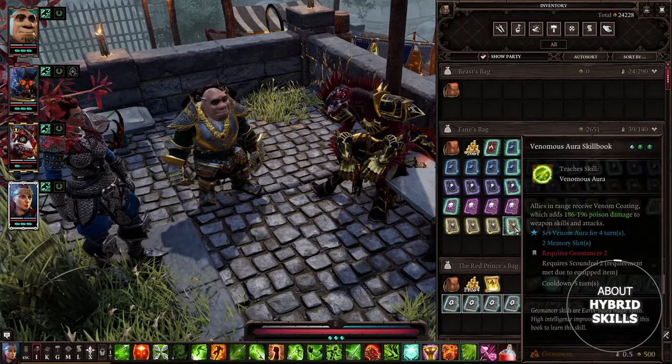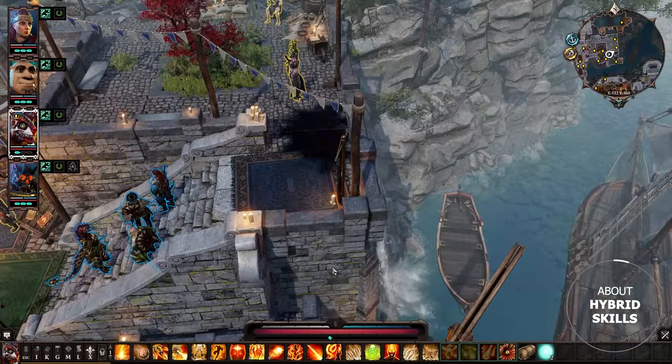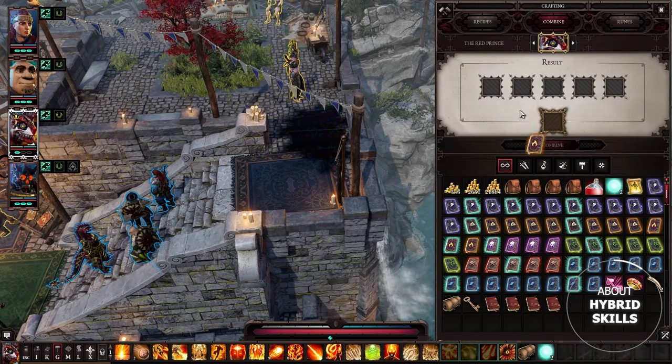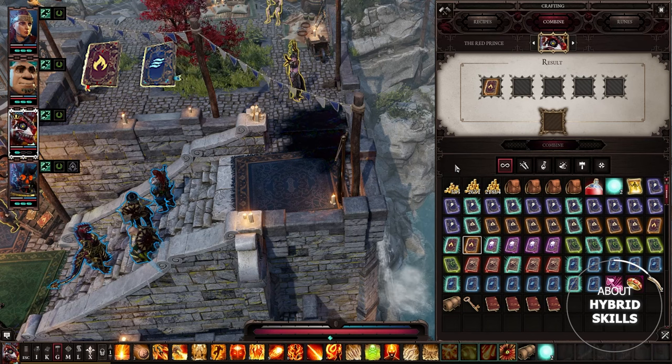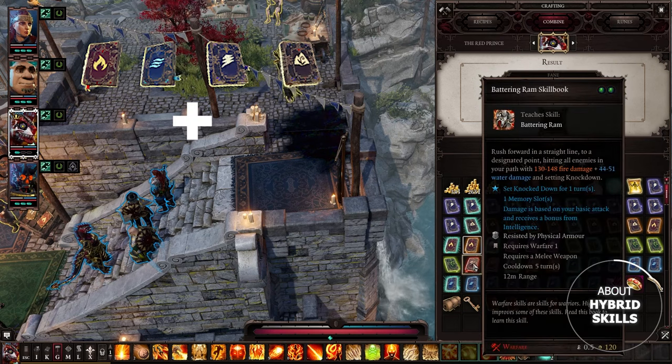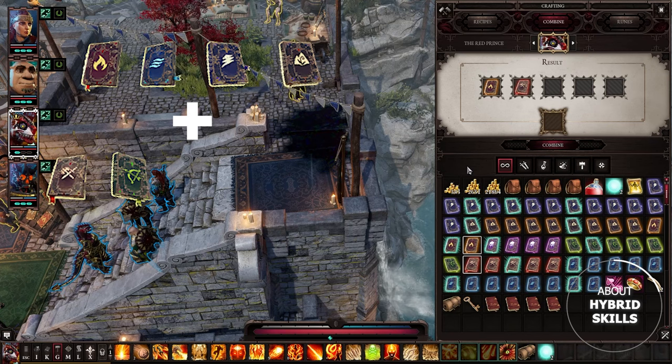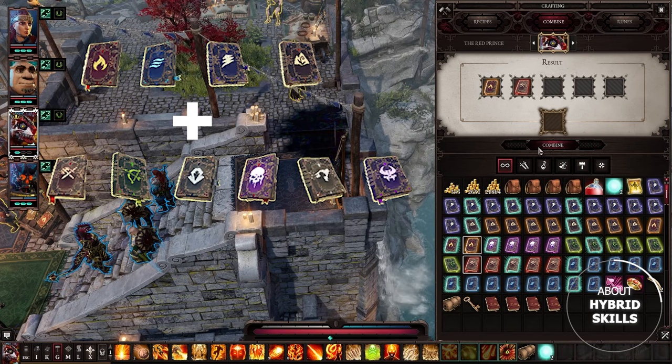First off, how to get unique spellbooks which you cannot buy from the vendors. You need to open the crafting menu, then add any elemental skillbook like Pyro, Hydro, Aero, or Geo, then add any non-elemental skillbook like Warfare, Huntsman, Scoundrel, Necromancy, Polymorph, or Summoning.